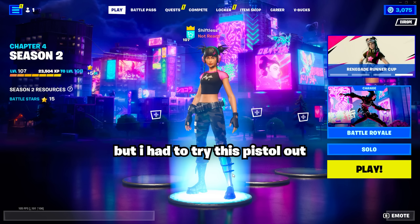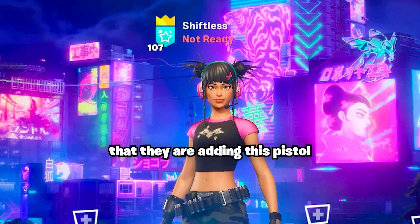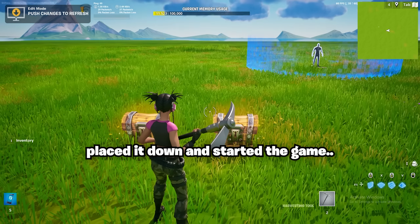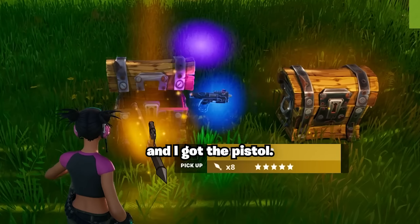I had to try this pistol out — I can't just tell you guys they're adding this pistol and then end the video. So with the new method of spawning unreleased stuff, I put the pistol inside of this chest, placed it down, started the game, opened the chest, and I got the pistol.